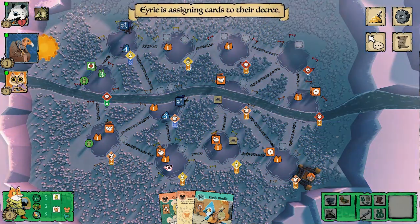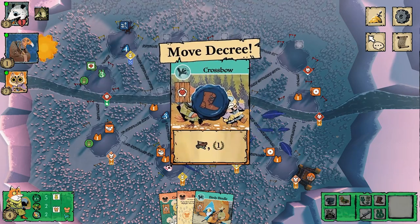Now the Eerie Dynasty takes their second turn, adding to the decree. Looking at the board, the cats are in a very strong position — they've pretty much got half the map locked down.